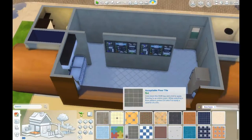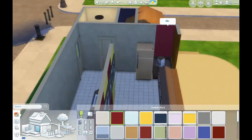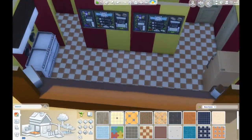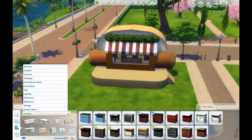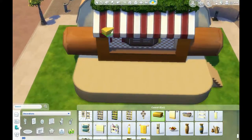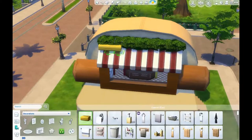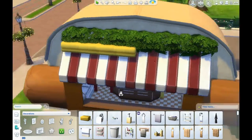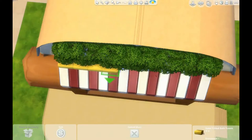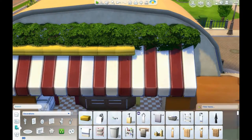I wanted this to be sort of a really classic American sort of vibe. On the inside, I put that yellow and red theme that I really wanted for those awnings, but I ended up changing that at the end. I don't think you'll see it in the build — it was a very last minute decision. I haven't actually at this point in the build used any of the new stuff from the Dine Out pack.